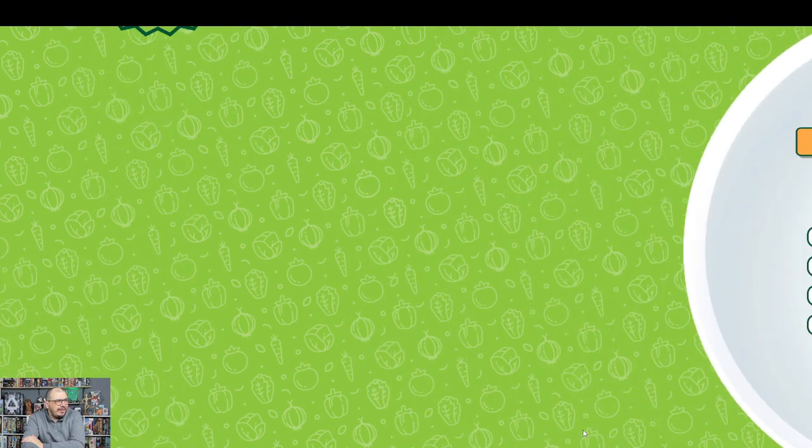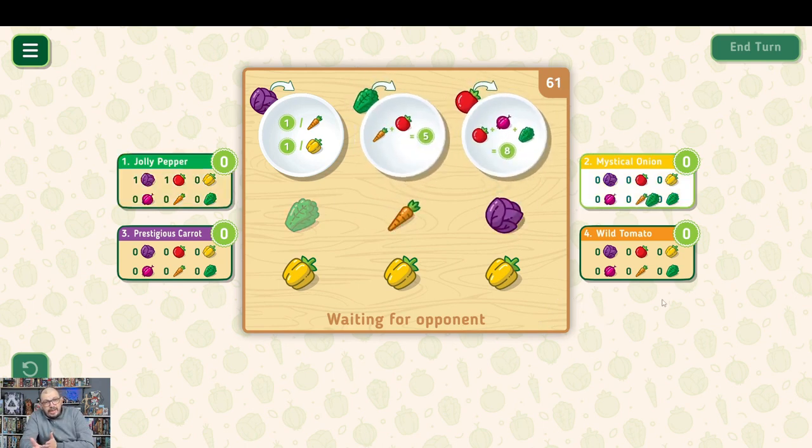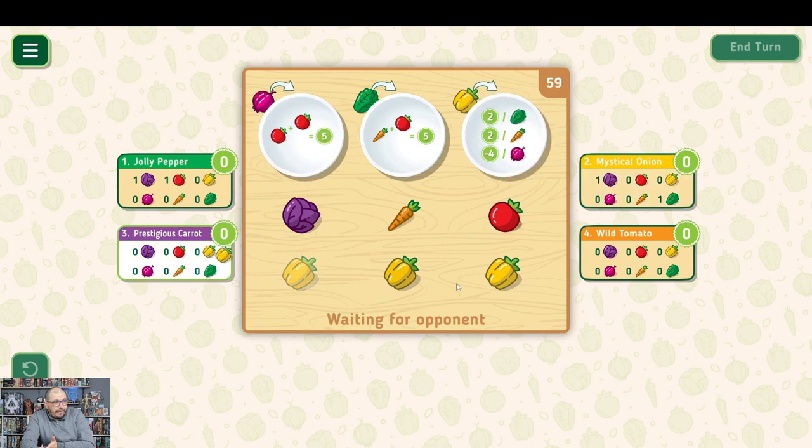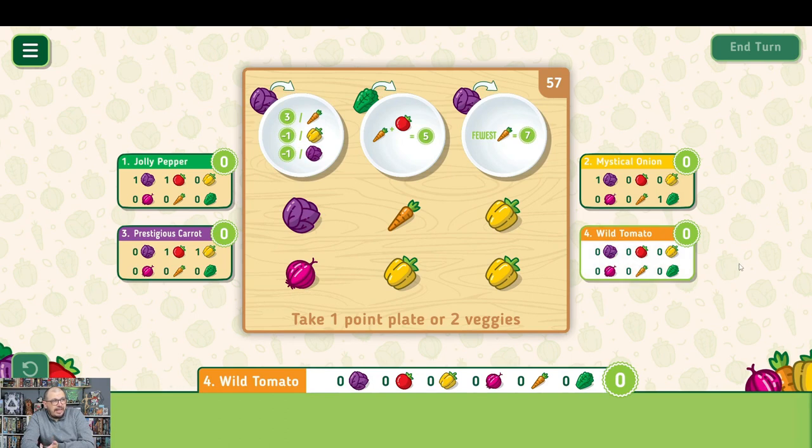Point Salad is pretty straightforward: either you take two vegetables from the board, or you take one of these scoring plates. If you take a plate, a new plate comes up. If you take vegetables, those vegetables get replaced with new ones. Up at the top you can see which vegetables will show up next.